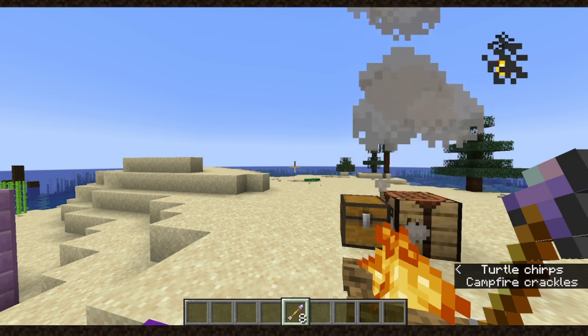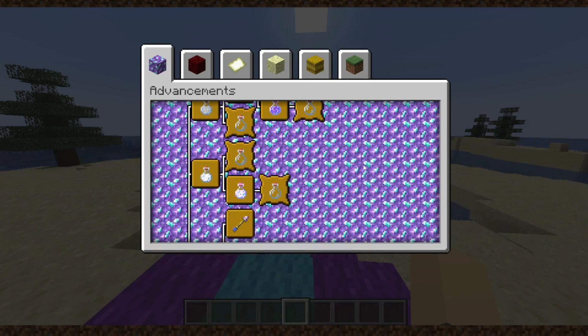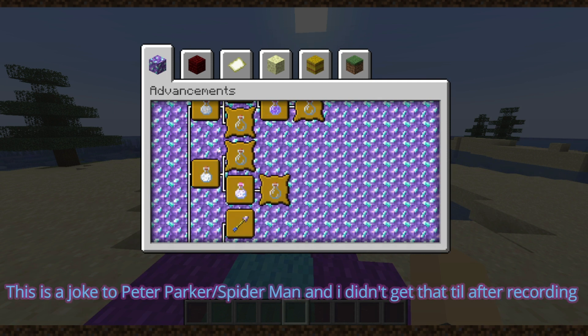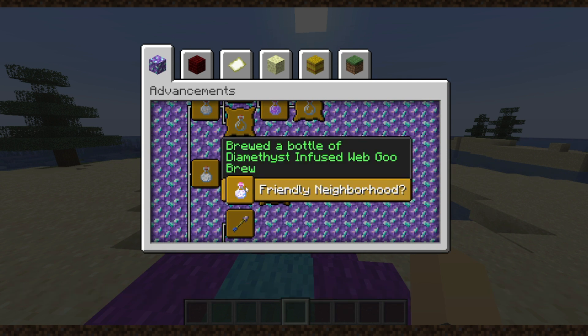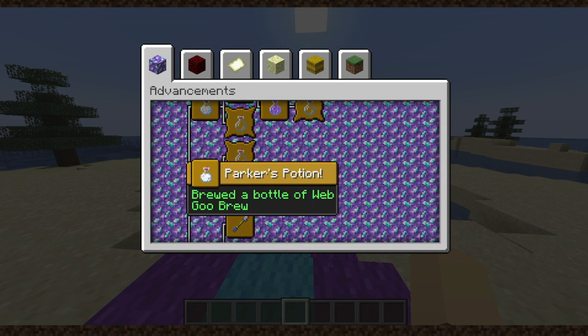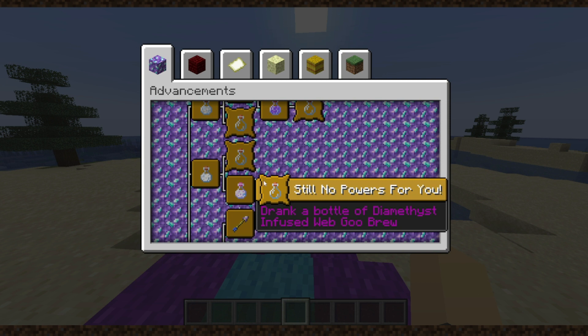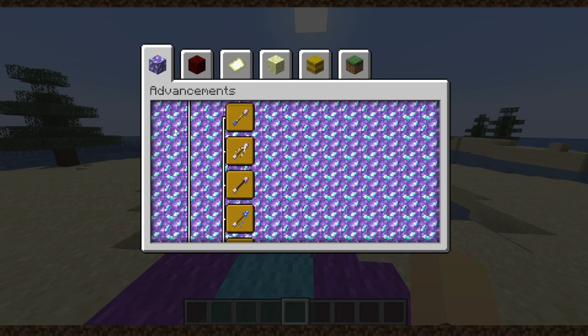We got a plethora of new advancements in this update, from the latest arrows update as well. These being: Parker's Potion, No Powers for You, Friendly Neighbor, and Still No Powers for You — for the Web Goo Brew, drinking the Web Goo Brew, making the Diamethyst Infused Web Goo Brew, and then drinking the Diamethyst Infused Web Goo Brew.